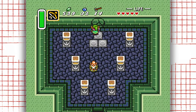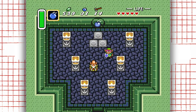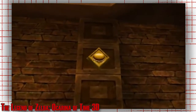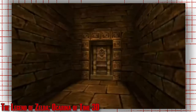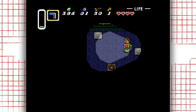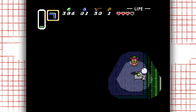They're the sorts of things that us long-time gamers have just become accustomed to — like, of course you place a bomb on a cracked wall, of course you fire an arrow into a switch that looks like an eyeball. But for new players, this is all new, and games like A Link to the Past format themselves very comfortably for any players, but definitely for newcomers to the series or to the world of gaming in general.